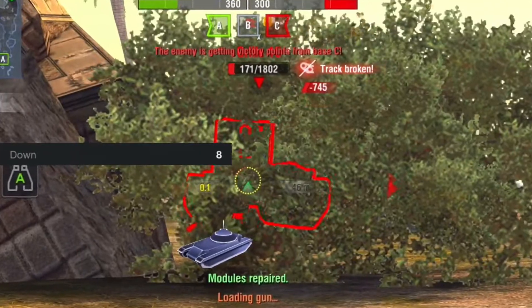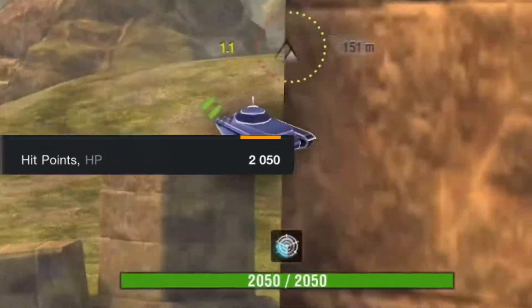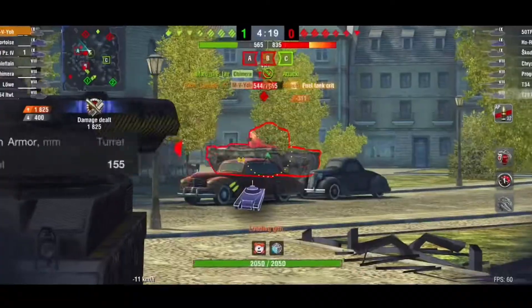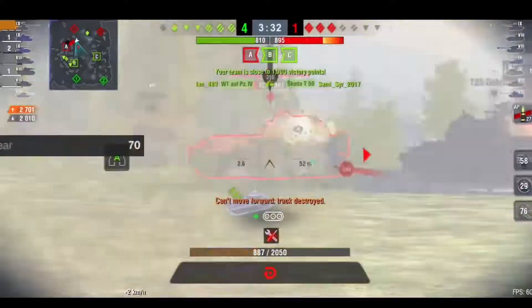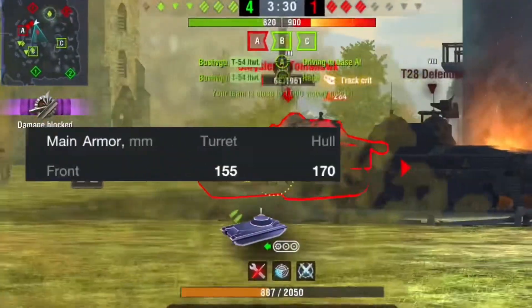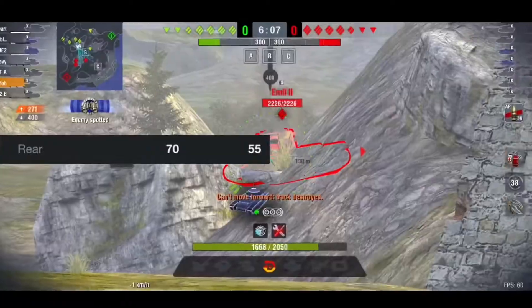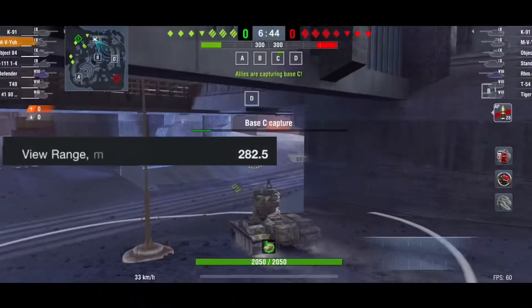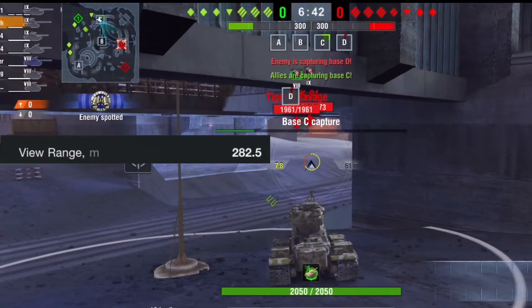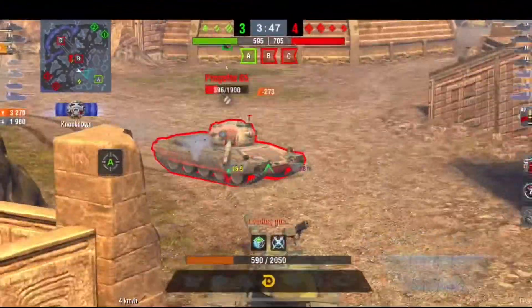The gun elevation and depression for the three-rounder is the same. The Yo has a decent amount of hit points sitting at 2050. Armor for the turret front is 155, sides 110, and rear 70. Hull armor is 170 at the front, 60 on the sides, and 55 in the rear. We will look at the armor more in armor inspector later in the video. The view range is 282, so if you find yourself needing to spot for your team you could fill that role.